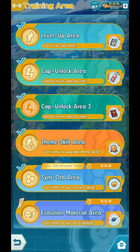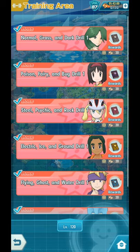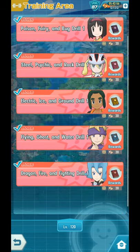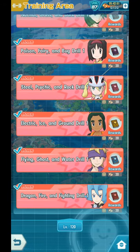Let's continue with Part 3, Cap Unlock Area 2. We have tackled Normal, Grass and Dark, Fairy, Poison and Bug, Steel, Psychic and Rock, Electric, Ice and Ground. This time it's time for the last two: Flying, Ghost and Water, and Dragon, Fire and Fighting. Let's begin with the Flying, Ghost and Water type drill first.